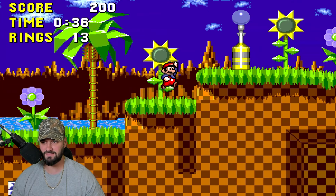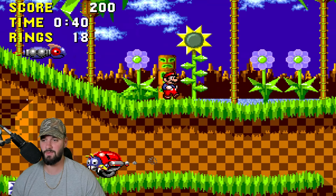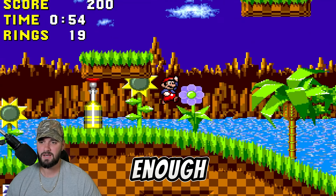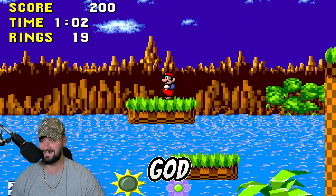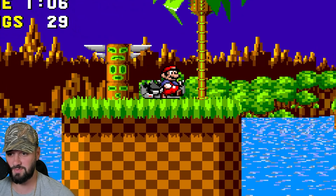Like if I fell right down there, that would have been it. The biggest issue we have with Mario in this game is that he can't run through loops — he's not fast enough. So what we're gonna have to do is actually take an upper alternative route and hope we can make it all the way. This is certainly an interesting perspective.